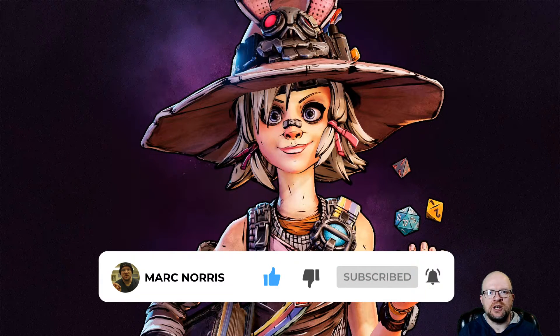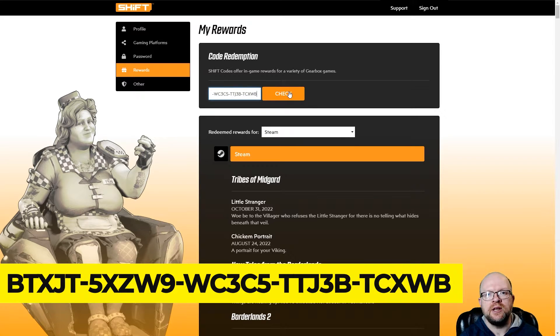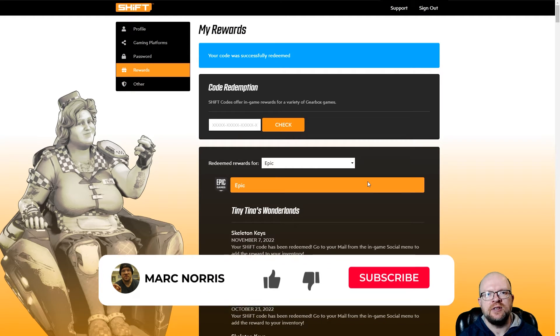We're going to head on over to shift.gearboxsoftware.com to redeem the code right now. We're on the website and we clicked on the rewards tab on the left. What you're going to do is put the shift code — which you can find in the video description below — into this box, hit check, and then redeem it for the platform you're playing on. In my case, I play Tiny Tina's Wonderlands on Epic, so I'll redeem for Epic. It's as simple as that.